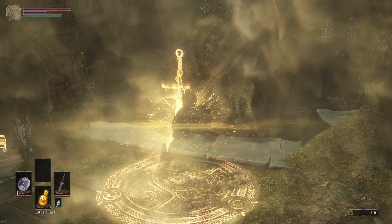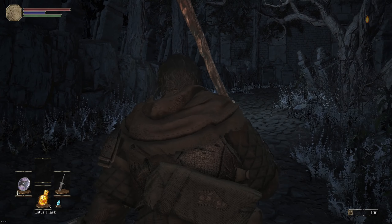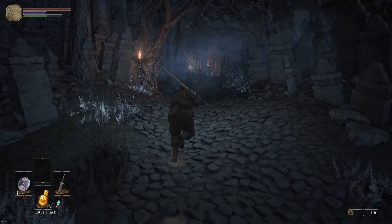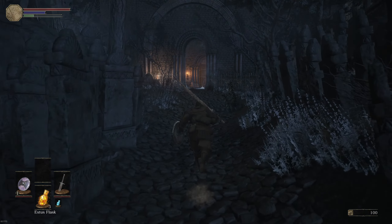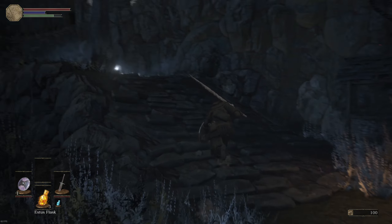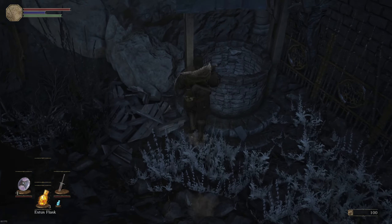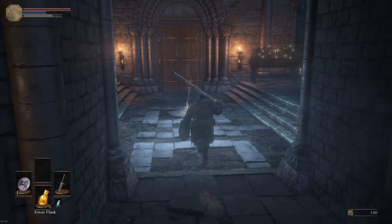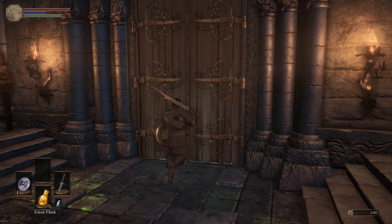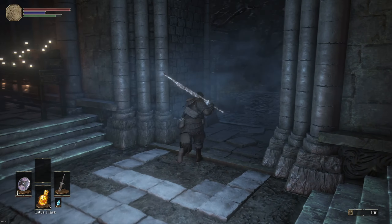We'll travel in order, check each one out, see which one we want to start with. Okay — graveyard. Gotta love the graveyards. Cathedral of the Deep — I know the Cathedral of the Deep. Fading soul. Anybody in the well? Doesn't open — typical. That'll be a shortcut. Let's see what the enemy scaling is like here.